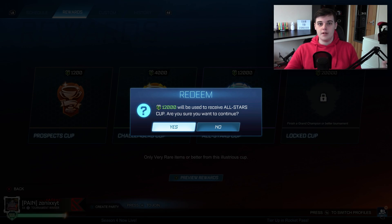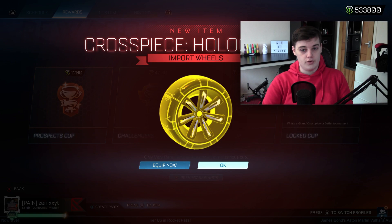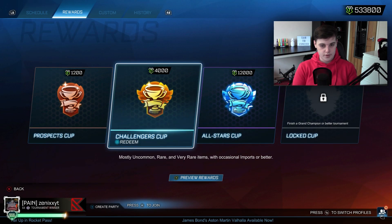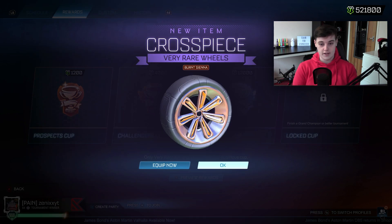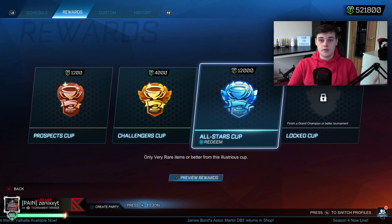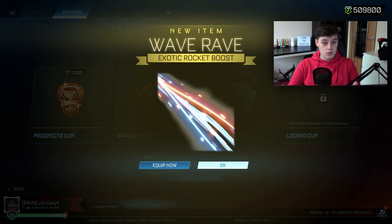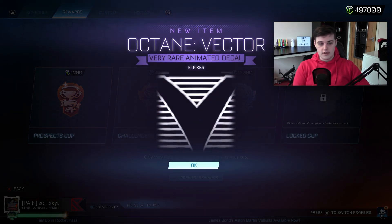The first All Stars — can we get a black market in the first one? We can't, but we get an import though. Cross piece holographic — okay, doesn't look the best but good to trade up. Next one, we've got Cross burnt sienna — you've got to love that. We've got wave rave boost. We've got the vector for the Octane. Still can't believe that's a tournament reward.